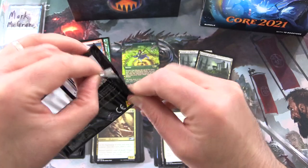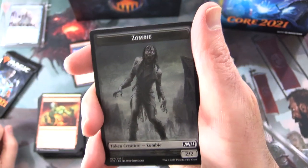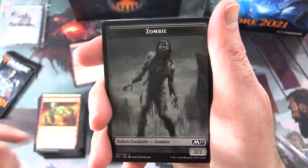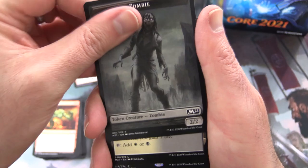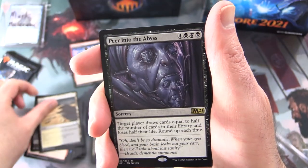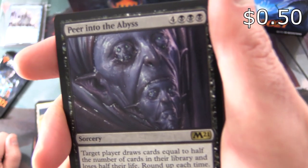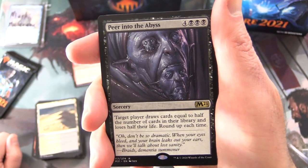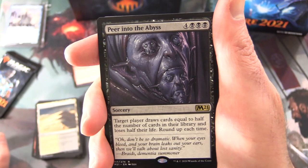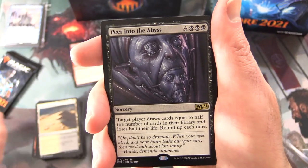Two packs here, Mark. It's looking pretty grim. What would make it grimmer is if we get another Temple of Malady or a complete playset. Leave a note in the comments if you've ever been that badly hosed from a bundle. We got a Zombie Token, Scoured Barrens, and — I like the artwork on this one — Peer into the Abyss! Sorcery for seven: target player draws cards equal to half the number of cards in their library and loses half their life, rounded up each time. You could probably use that together with Jace to try to mill yourself out, although that could be a little dangerous.